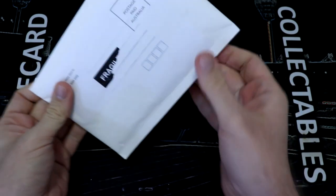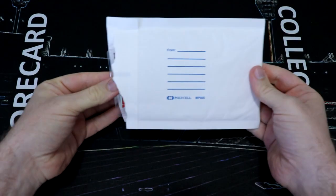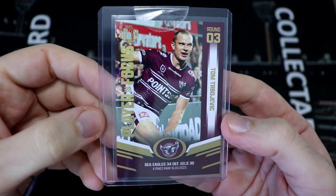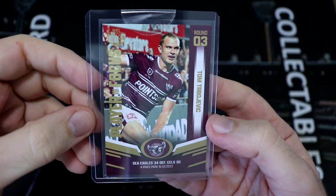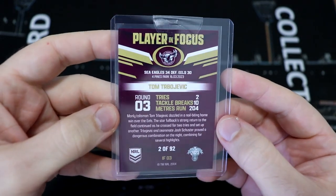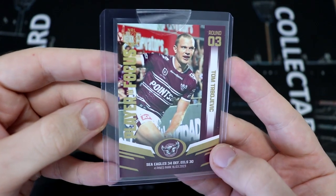Let's get this open before we get into the battle and see how our luck goes this week. This should be round three — that's the one at the back. Let's have a look. It is round three. We've got Turbo, Tom Jabojevic. We've got round three, Tom Turbo — Seagulls 34, defeat the Eels 30 at Four Pines Park, of course Brookie. Let's turn you over, Tom, and see what number. Oh, it's number two — so close to a number one. But number two, 92 boarded. So that is our player in focus for round three.